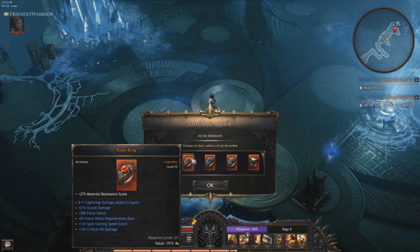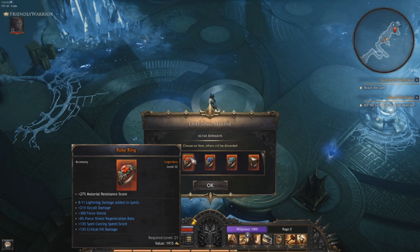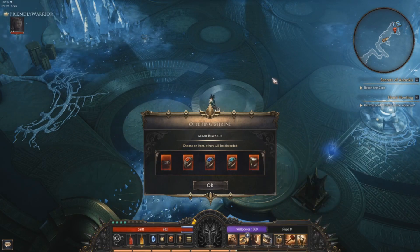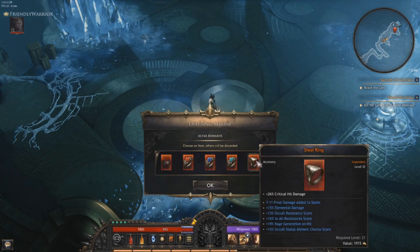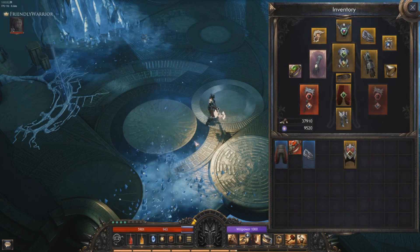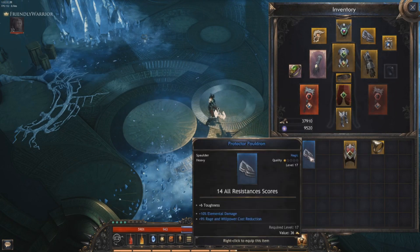I think this one, because we have 304 shield - so it's like we can call this like 300 life, and we got some material resistance score and critical hit damage. This is really crazy good - 26 critical hit damage. I can't press the inventory. I reckon I have a similar yellow rare ring with critical hit damage. That 711 frost damage added to spells is irrelevant, elemental damage is kind of good, but overall that rage generation on hit is probably good. But 304 shield - that's the thing I want to go with.